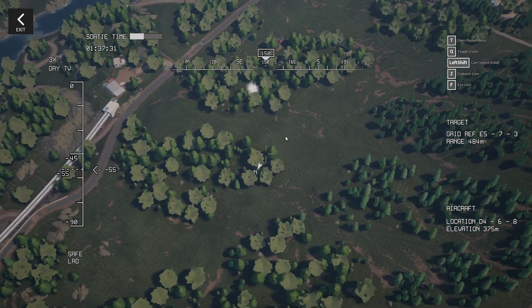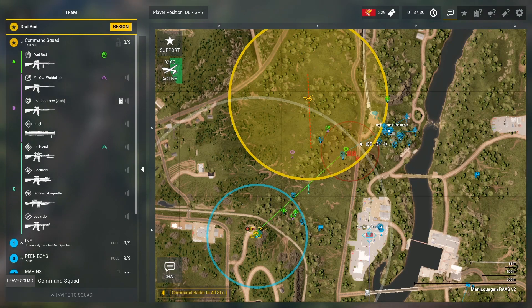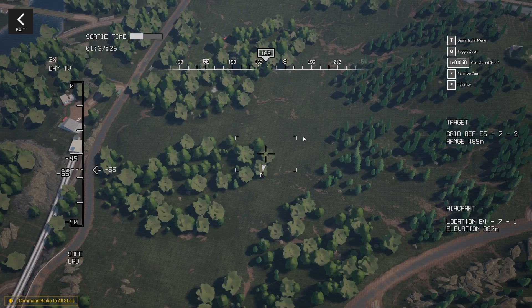We found the enemy HAB on jam outlet, we're digging it out. Bolt tanks are still up.